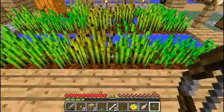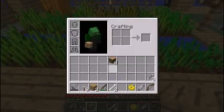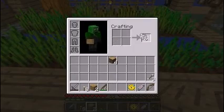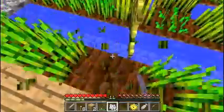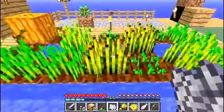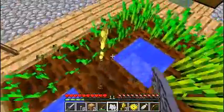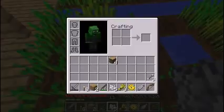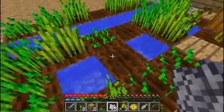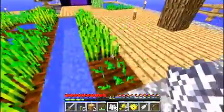Our garden is coming along just nicely. Do I have a hoe with me? No, I don't. Let's get some bone meal. I'm just crunching up the wheat. I'm not using my bone meal to make anything grow — oops, that time I did accidentally. No seeds! See, that's why I use a hoe, stupid goblin. Stupid, stupid goblin.